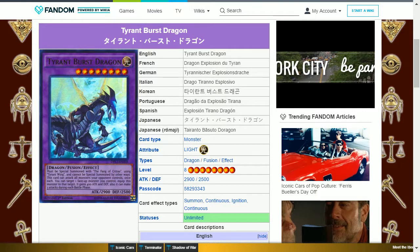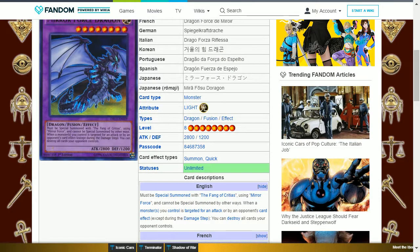The next card is Tyrant Burst Dragon. This is a light dragon fusion level 8 with 2900 attack and 2500 defense. It must be special summoned with the Fang of Critias using Tyrant Wing and cannot be special summoned by other ways. This card can attack all monsters your opponent controls once each. You can target one face-up monster you control and equip this monster to that target — it gains 400 attack and defense and can make three attacks during each battle phase. This card can attack all of your opponent's monsters and provides a stronger monster the opportunity to do the same.